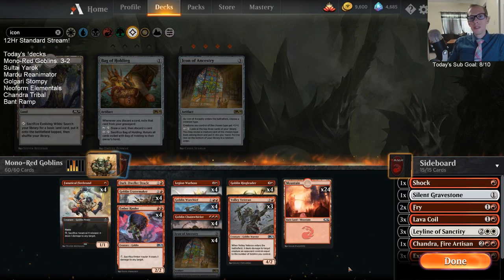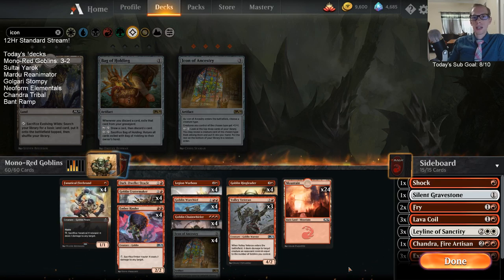If you're watching the video later on YouTube, hope you enjoyed it — please hit that like and subscribe button. Let me know how it's going if you're playing this deck, what you're doing in the sideboard, if you have good sideboard ideas, and also let me know if you try out this 60-card list with Icon of Ancestry, how it goes. That's it for Mono Red Goblins — thank you so much for watching and I'll see you for another video.